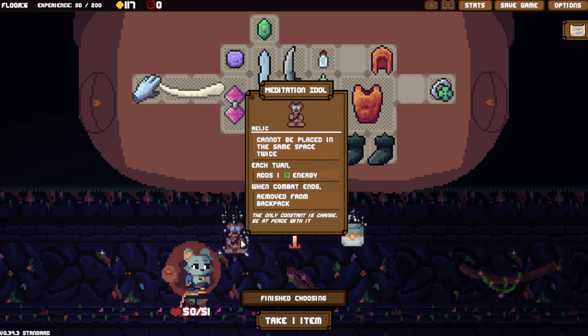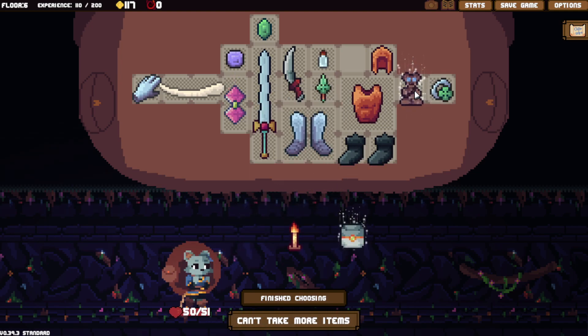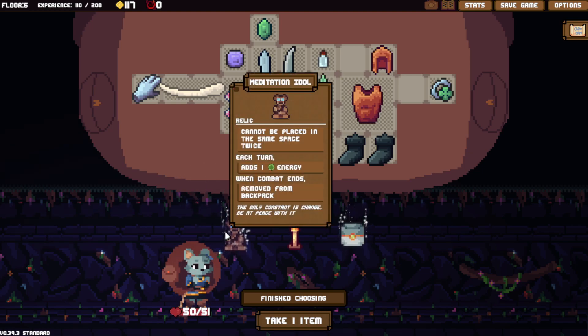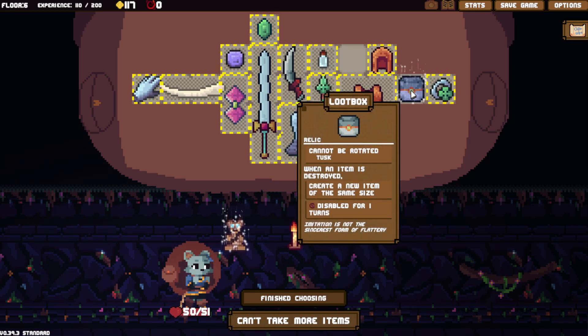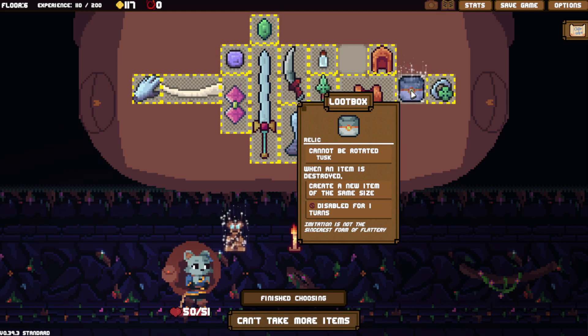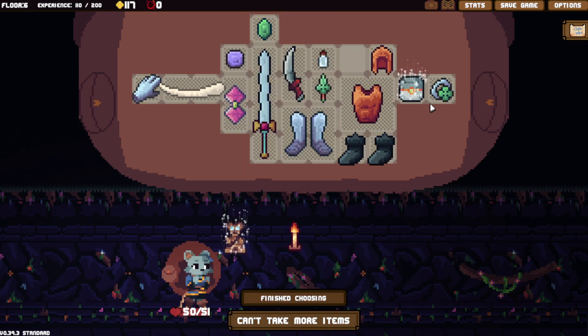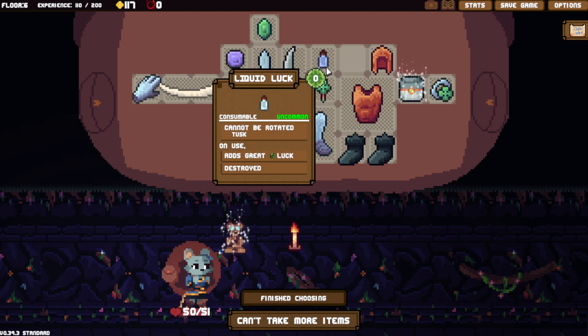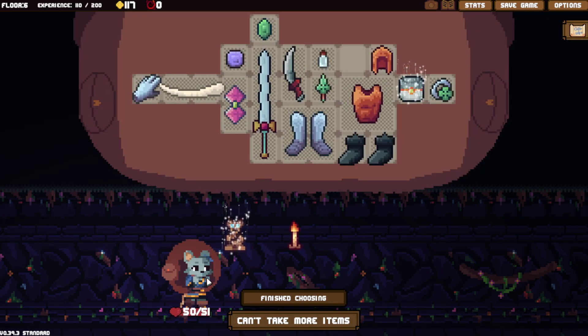This is a new item too: cannot be placed in the same space twice, each turn adds one energy, combat ends — removed from backpack. I get it — you place it in your inventory and then combat ends and it cannot be placed back in the exact same space. That is kind of interesting. That could work, but it does require you to specifically move around your inventory. Let's use the loot box, see how that works. Maybe I can just generate a whole bunch of zero energy things.